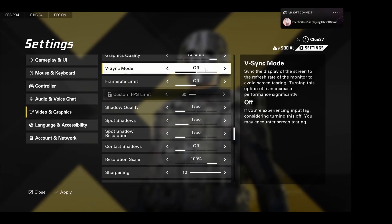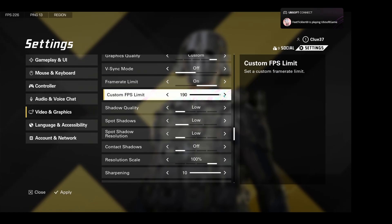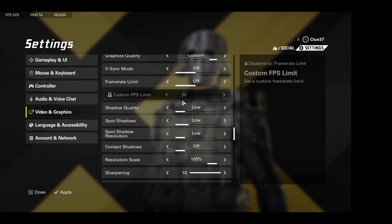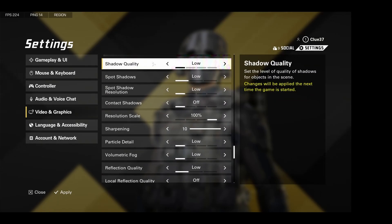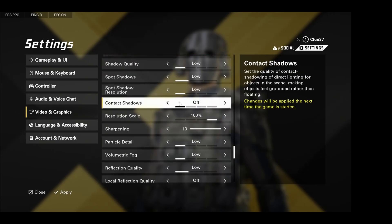Graphics quality on custom. V-Sync always off. Frame limit — you can have this off. If you have it on, the max is 200, but if you have it off you can actually go way past 200. So if you get more than 200 frames, leave it off. But if you want to limit it — say you only have a 144 Hz monitor — you can turn it on and limit it to 144. Shadow quality, low. Spot shadow, low. All this, low. Contact shadows, off.